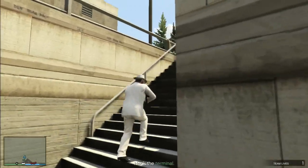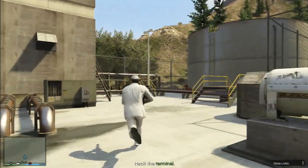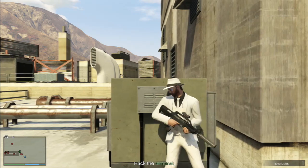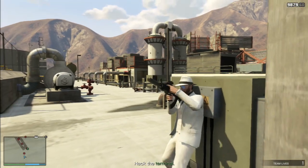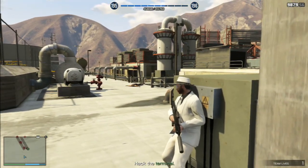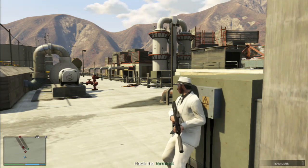Now the update added two guys spawning at the top of the stairs here. But if we get up here fast enough and hide by this box here, the two guys will actually spawn on the stairs. You can just sit here and pick off the guys as they come up. Just stand somewhere in the middle of the box — if you're too far forward, it's easier for them to shoot you if you don't get them right away.